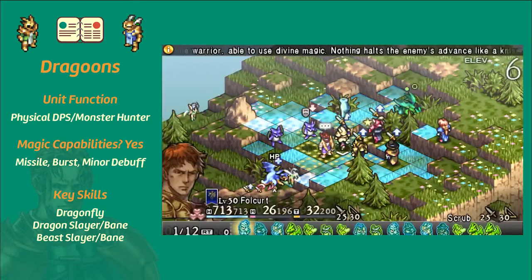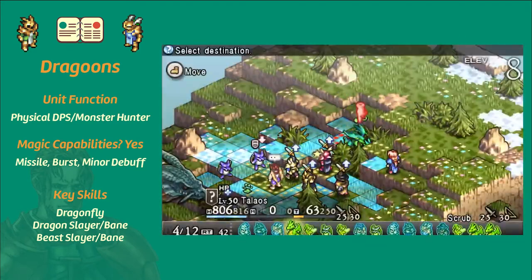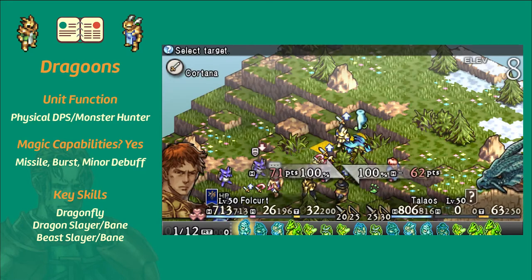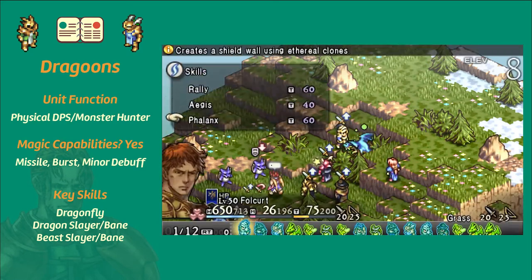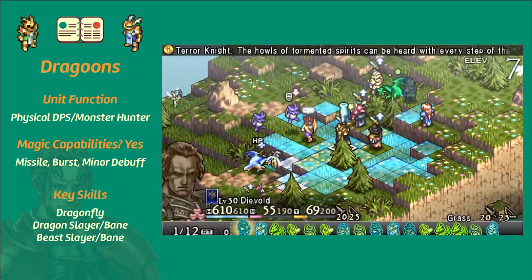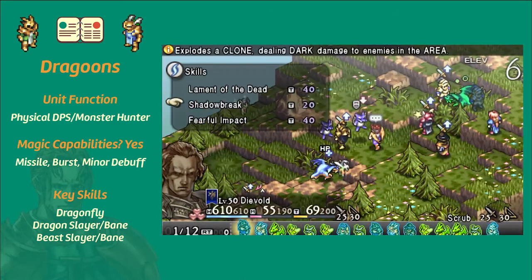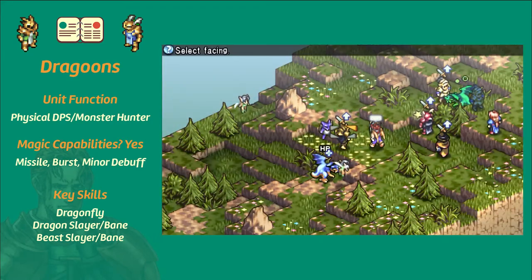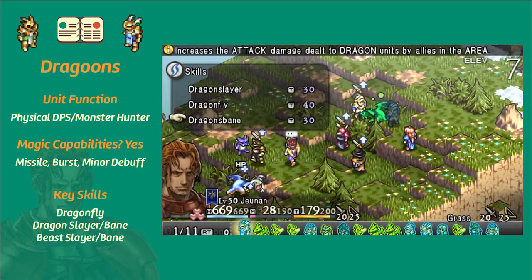Dragoons can use one minor debuff from whatever elemental tree you spec them out for. Each of these spells affects a four-tile radius. For air, you've got a slow spell that deals a slow in an area. For earth, you've got the Stagger and Fall Strike spell. For electric, you've got an area stun spell. For water, you've got a poison and TP removal in an area — that's pretty dope. For fire, you've got Weaken and Breach in an area — also pretty dope. For ice, you've got a TP reset, which is fantastic.